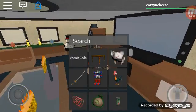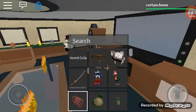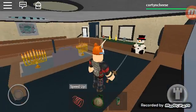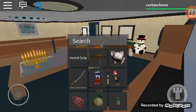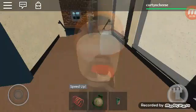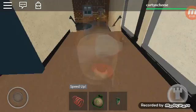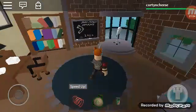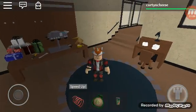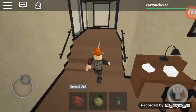There's a lot of free gear you get with this: a spring coil, a money bag, Mountain Dew, vomit cola, a rage table. You can use all the items from your inventory as well.